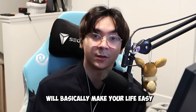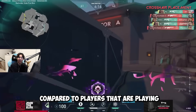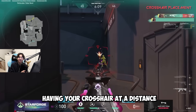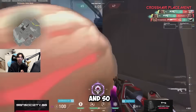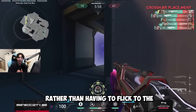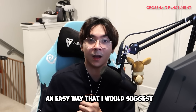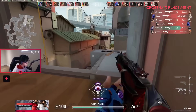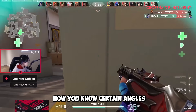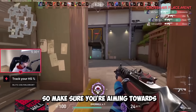Good crosshair placement makes your life easier and means you don't have to flick as much — players with good crosshair placement feel like they're playing an easier game. Crosshair placement means keeping your crosshair at head level and at a distance from an angle you can react to, allowing you to focus on reacting rather than flicking. An easy way to learn it is jumping into a deathmatch lobby, since crosshair placement is map-dependent and improves as you learn angles.